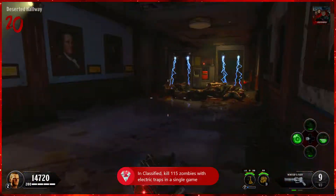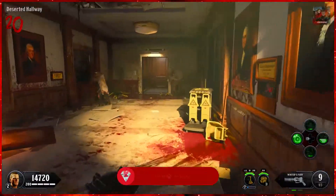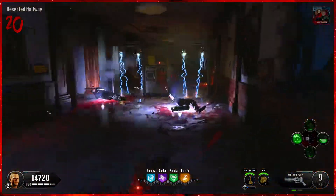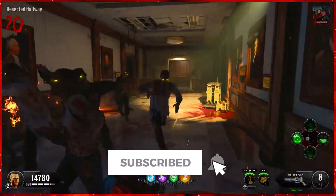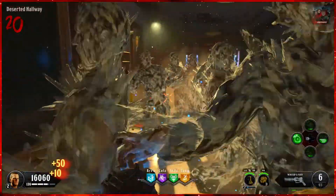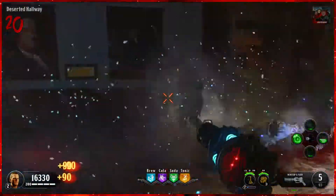Once you get 115 kills, there you have it — the Shock Value achievement unlocked! I hope you guys found this achievement guide helpful. Be sure to let me know in the comments below if it did. Make sure to drop a like, subscribe, and click that notification bell to keep up to date with all my new videos as they come out. But other than that, I'll catch you guys in another video. Hades out.